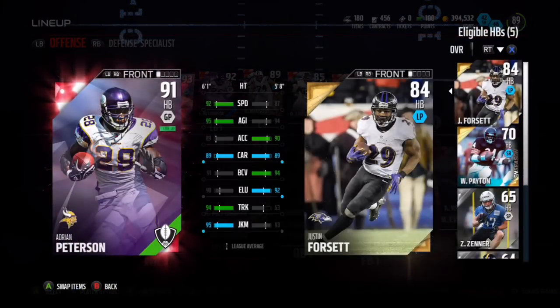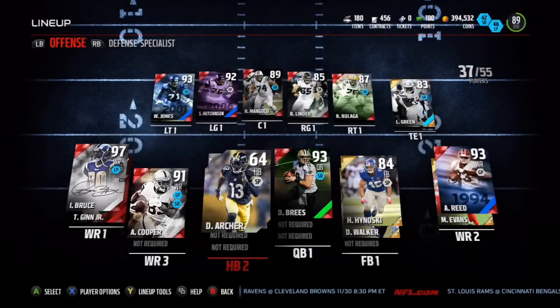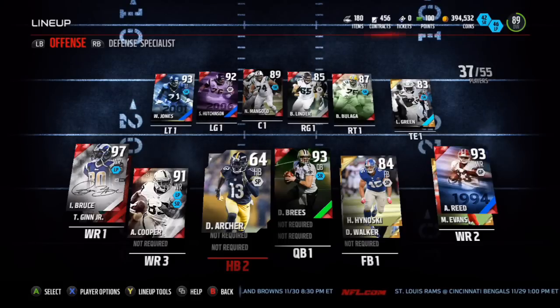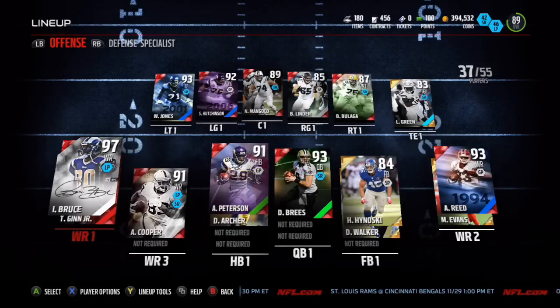I wasn't able to sell him, but if I do end up selling him I'll pick up that 93 Adrian Peterson. As a backup I've got Dre Archer — I run him on third down sometimes when I want to run a toss play.